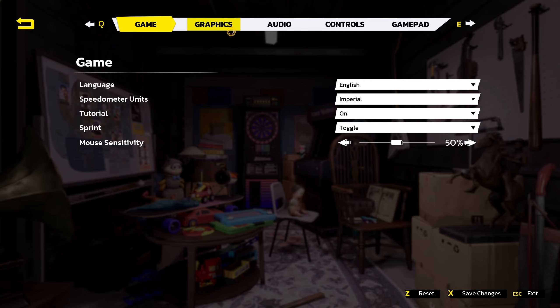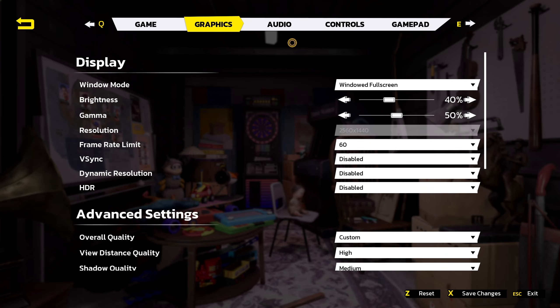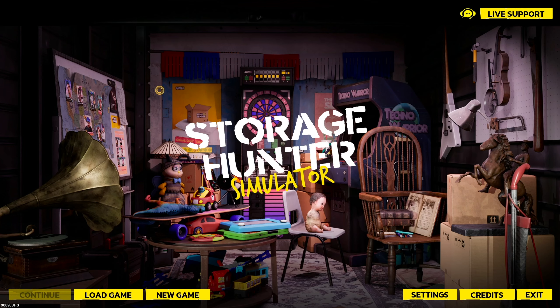We actually have settings, which is great. The demo just simply doesn't even have the graphics settings — just one volume slider for everything and low, medium, and high graphics setting. That's it. So we actually have settings here, including mouse sensitivity, which is great.